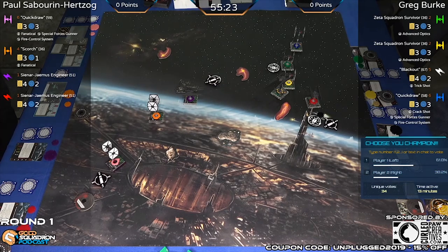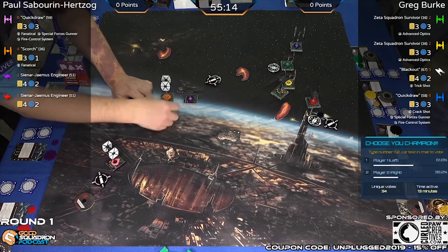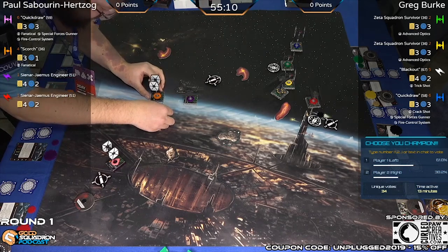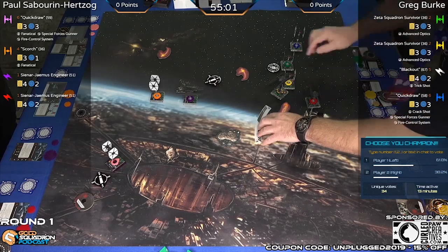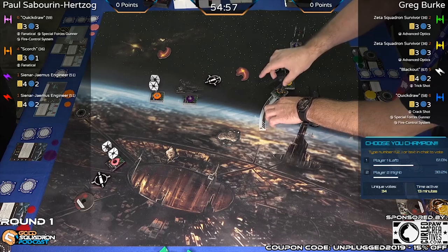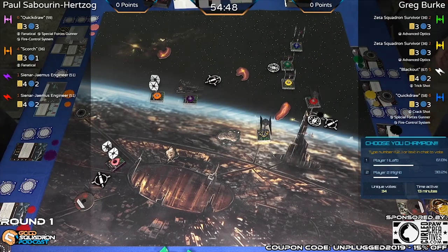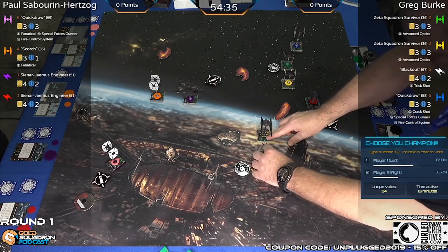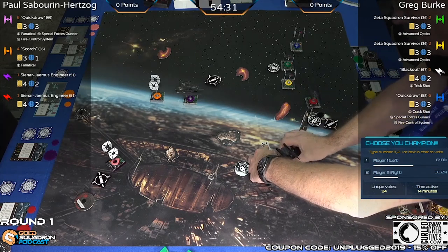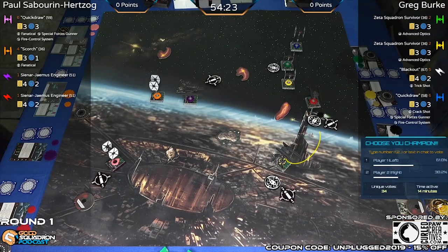Ten points to the house of anybody who knows where that mat comes from. Barrel roll here from Scorch. Looks like Paul is really trying to make sure he gets a shot on Blackout. Blackout is getting out of town — three bank. Greg had a feeling Paul was going to come at him hard, so he's making sure to get him out of there, still currently in the arc and range of the Sinar Engineer. Focus boost: taking the focus for good measure — really good dial.